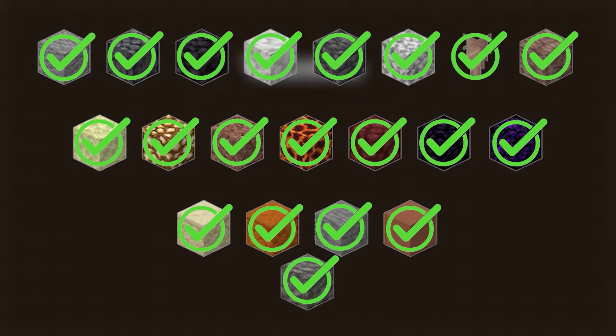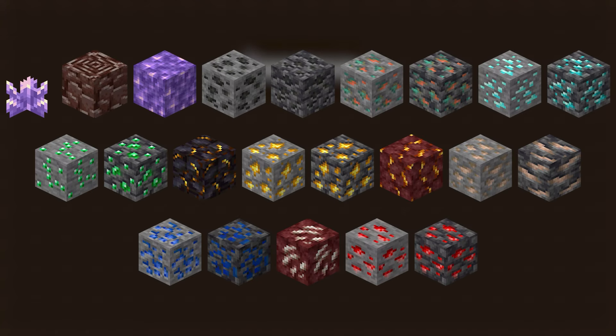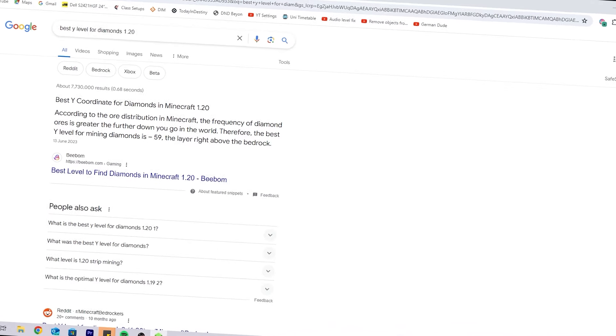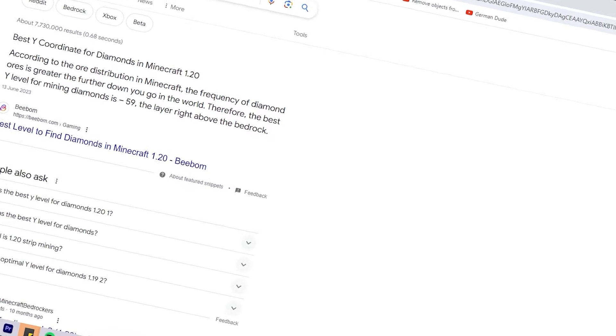The next category after stone is ores. Amongst these, a few stand out as difficult to obtain — being ancient debris, as you know why, and deepslate emerald because it is super uncommon. I kind of accidentally switched screens and didn't realize for a long while.